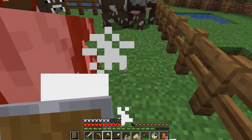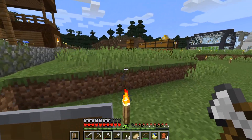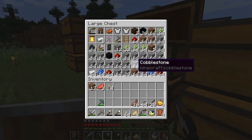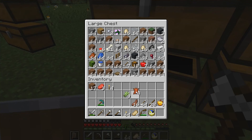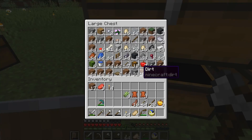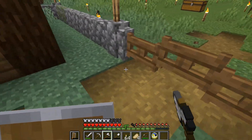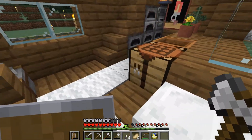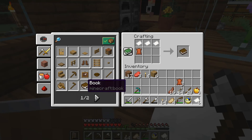I need nine more sugarcane — one two three four five six seven eight nine. Put one leather away. I guess I was right, I do need 24 because I just did the math wrong earlier. Look at that — perfect. Let's get paper — I need multiple papers.